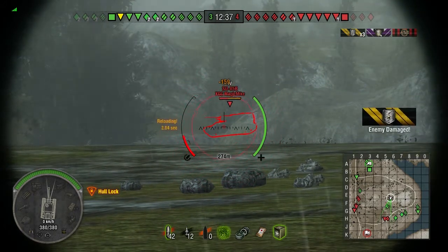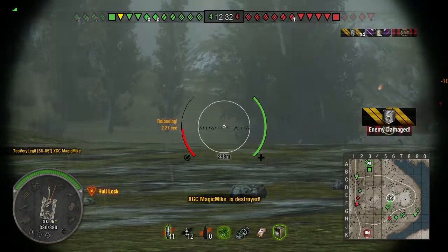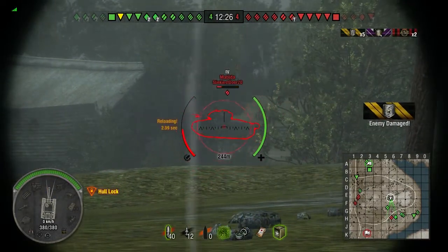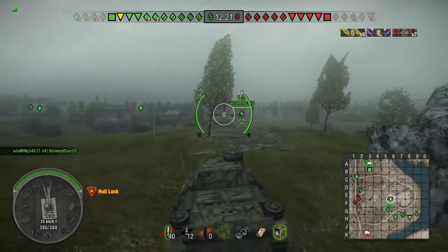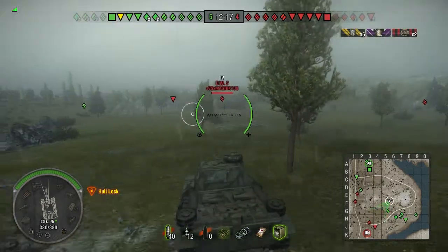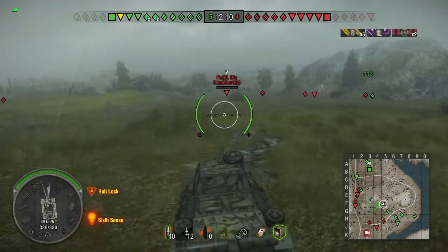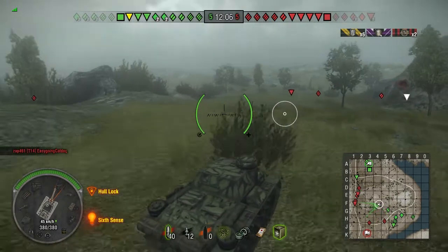Tier 4 tank destroyer — gonna take him out first since he could back up and I wouldn't be able to get a shot on him, whereas the Matilda just kind of rushed forward. Now we've got some pretty good side shots on the Matilda. They took him out before I could reload. Got a 4.2 second reload time, which is pretty good. It's about two seconds to aim the gun as well, which is on the slower side but for tier 5 it's not that bad.